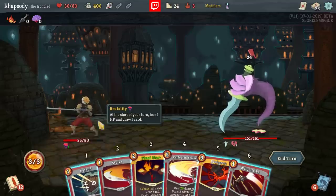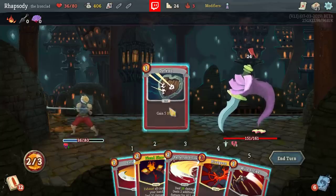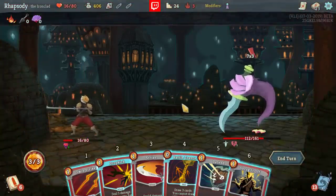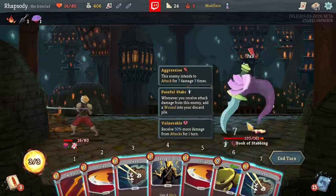Perfected Strike seems like the type of build that'll be able to actually overcome this negative, but maybe I'm misjudging that. I could Defend Fiend Fire here, but then I burn out so many of the Perfected Strikes that actually contribute to our damage. Yeah, I think I just end up dying here. I'll Battle Trance first, despite the fact that Battle Trance into Dropkick is not how I really want to be playing this turn, but you kind of gotta.